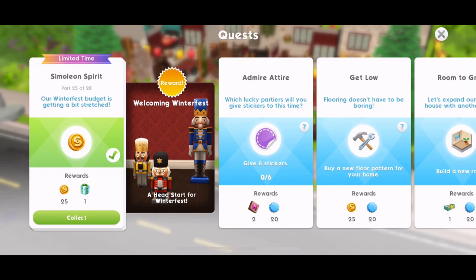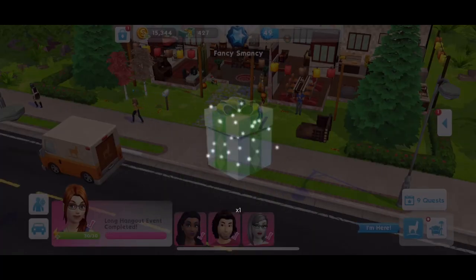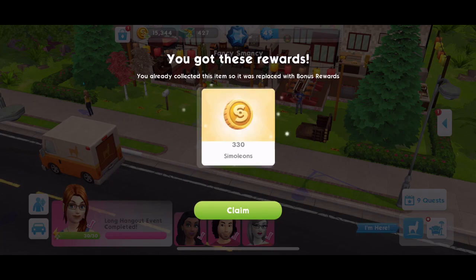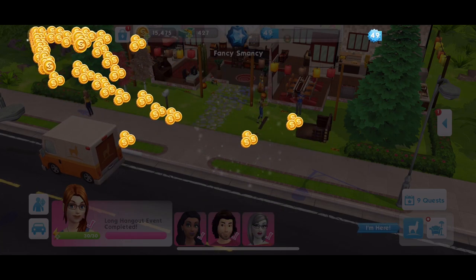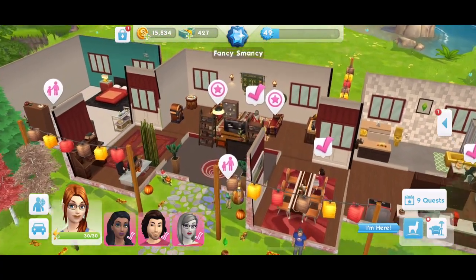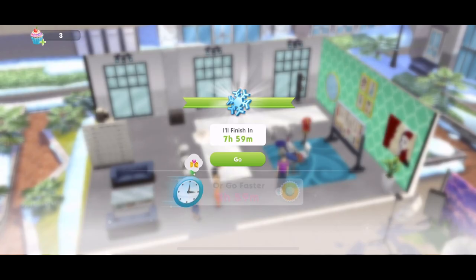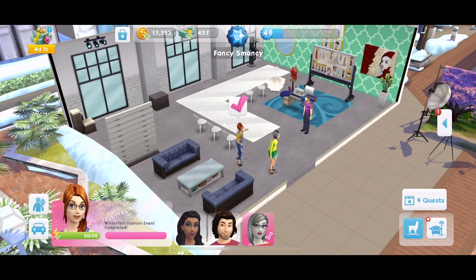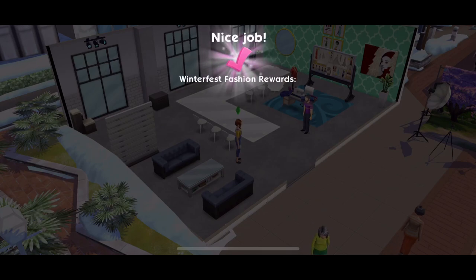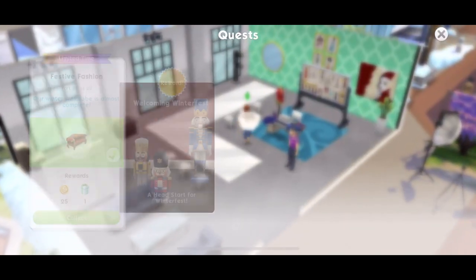We have earned the 650 simoleons. Part 26: our winter wardrobe is almost complete — complete the Winterfest fashion event. That's on a sofa. Our little prize is a new colour, but we already had that colour — that's a shame. Let's click on a sofa and start the Winterfest fashion, which takes us over to Market Square. This is an eight-hour event. We've finished the Winterfest fashion event — collect those awards and that will be complete. We're almost done.